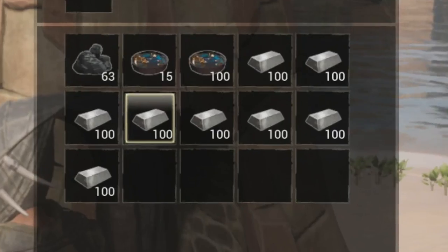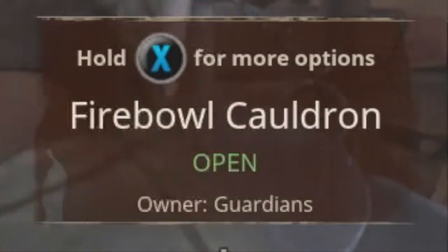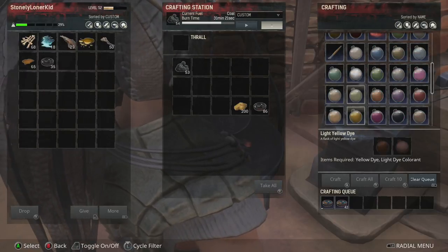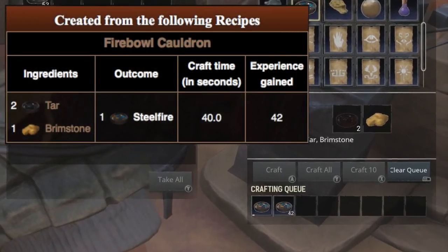It takes five iron bars and one steel fire to make one steel bar. If you don't know how to make steel fire, we're going to talk about that real quick. Run inside and go to your cauldron — it should be one of the recipes in the crafting section.